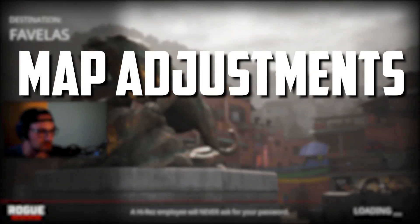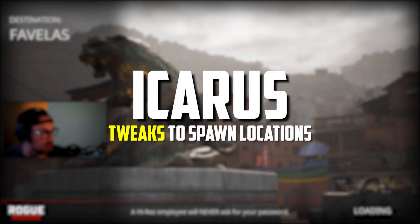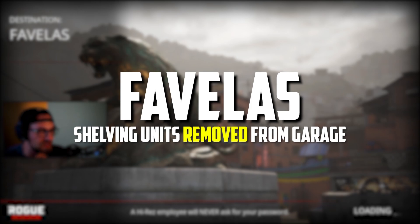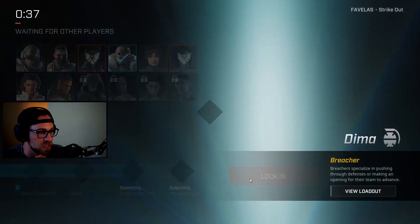On to the maps. There are also going to be some slight adjustments to Icarus, High Castle, and Favelas. Icarus will be seeing tweaks in spawn locations to prevent spawn trapping. High Castle will have some re-propping of the top stairs, and Favelas will have some shelving units removed from the garage. These changes are likely for sightline improvements in those areas of the map.